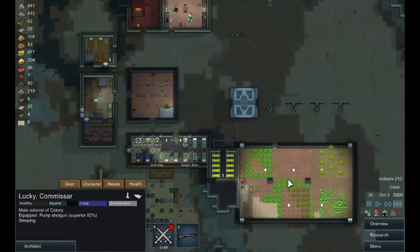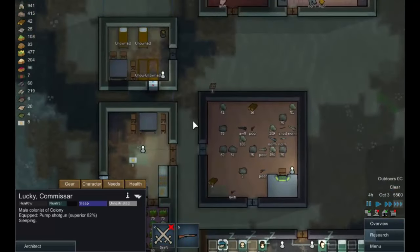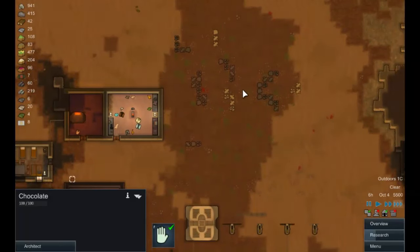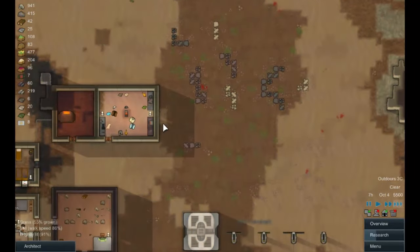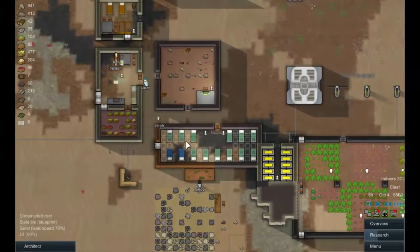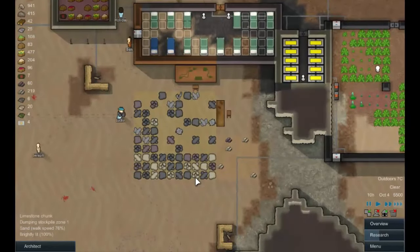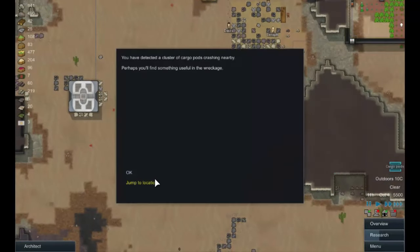It's going to be interesting to see who wins the fight for the beer and the chocolate! As I was saying, I want to start building some apartments here. I think we should stop using this barracks because people do get a negative mood hit when others are running in and out all day.